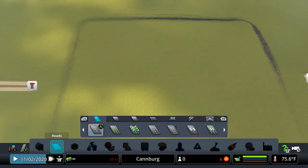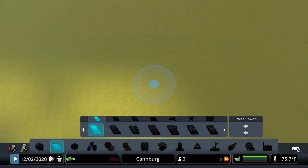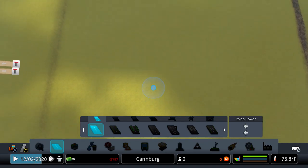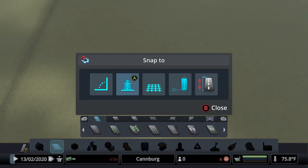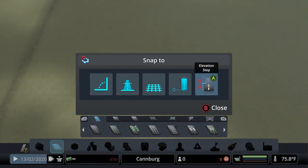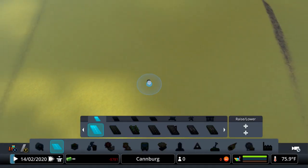My tutorials start with a simple block or two lines, whatever you want to call it. The important thing to remember is if you go into your snapping options, everything is enabled and the elevation step is on three — so this one right here is on three.